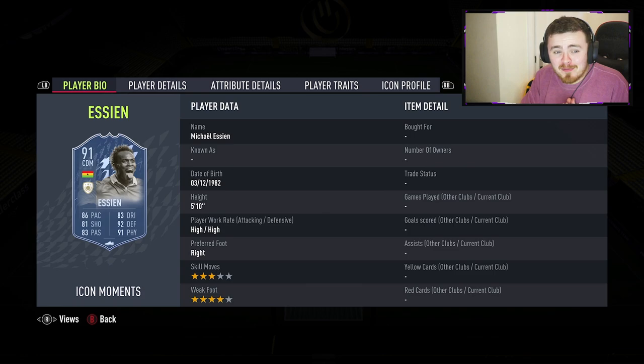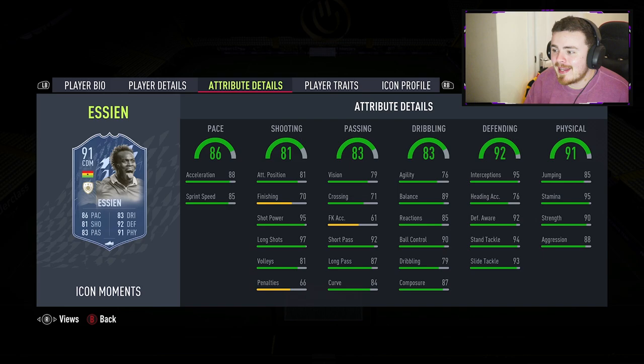Boosted it into the far corner — Schmeichel would have had no chance. Insane card. So overall my impressions on Michael Essien: as it stands on the market — it's been out half an hour — there are only a couple on PlayStation, extinct on Xbox and PC. 4.45 million on PlayStation. That's a lot of money. Is he worth that? I'd probably say no right now. Don't dive into buying these cards on day one — let the prices settle, let the packing flux come in. What you get with this card is a fantastic out-and-out CDM, incredible passing range, power and accuracy on passes, fantastic long shots, and insane defensive solidity. That 95 interceptions is huge.